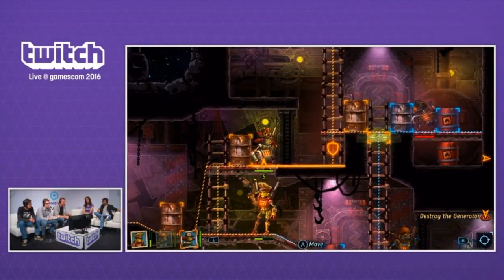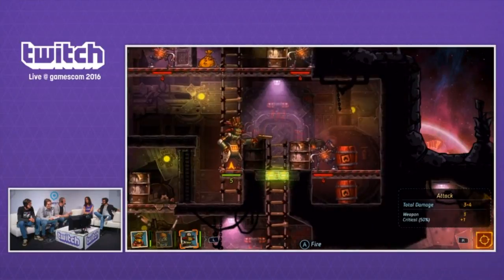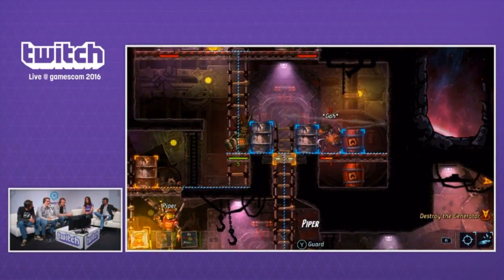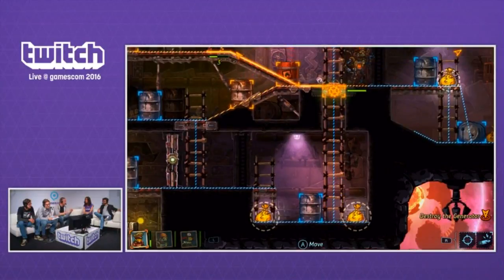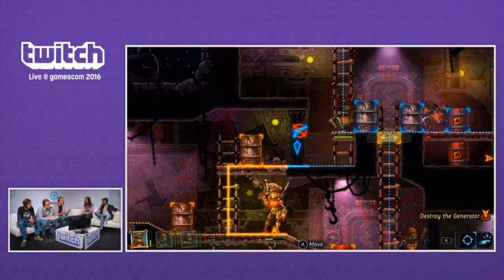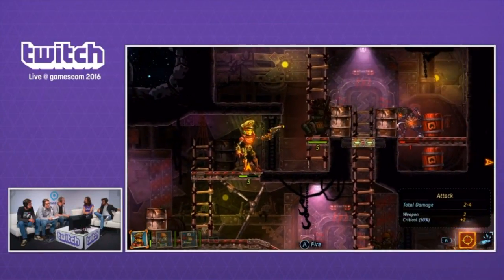SteamWorld is a world of steam-driven robots, and we've decided SteamWorld can contain any type of game. That's what we wanted to prove with SteamWorld Heist, by making a radically different but even greater game. SteamWorld Heist scored higher than other Nintendo titles on the eShop last year. It's coming out on Wii U at the end of September, both digitally and physically.